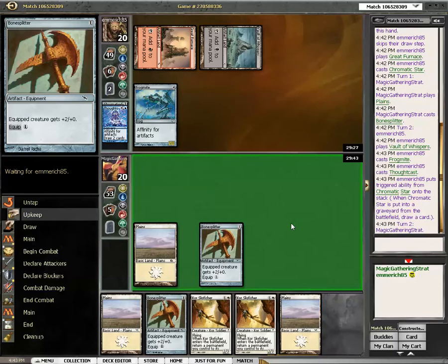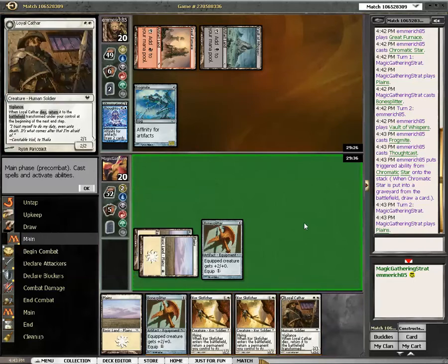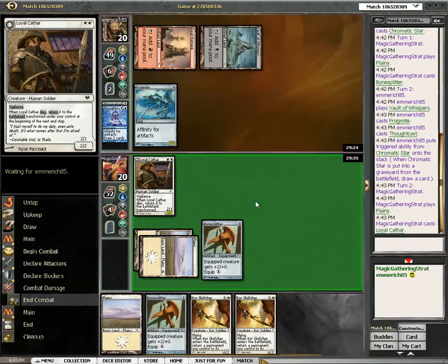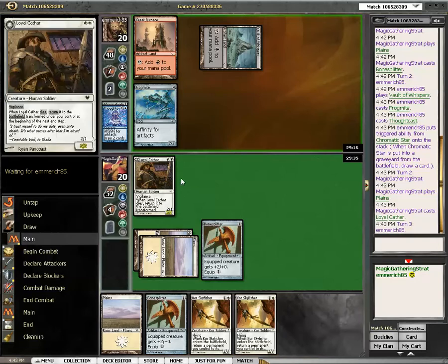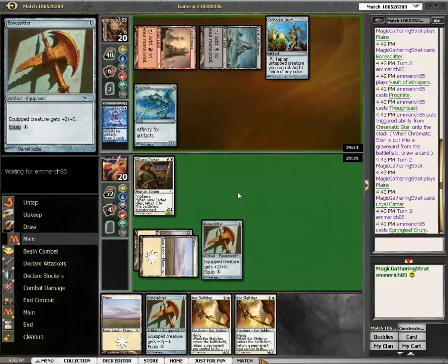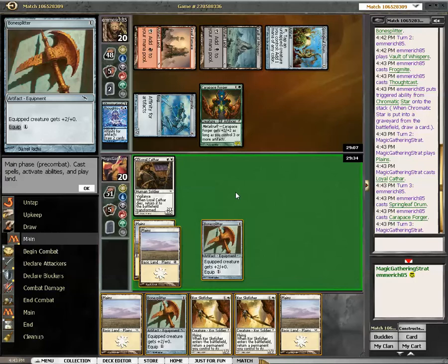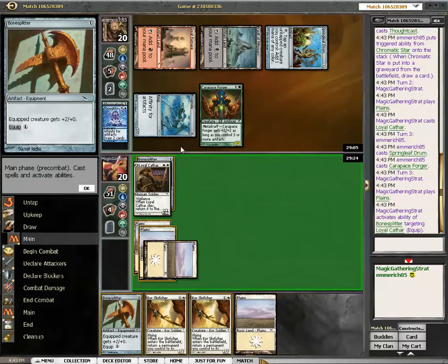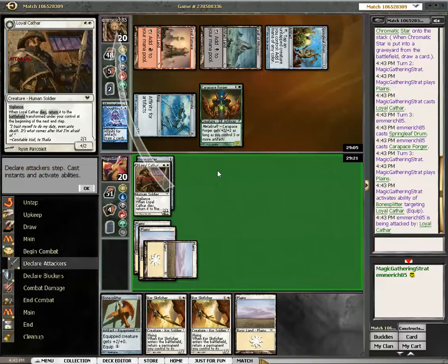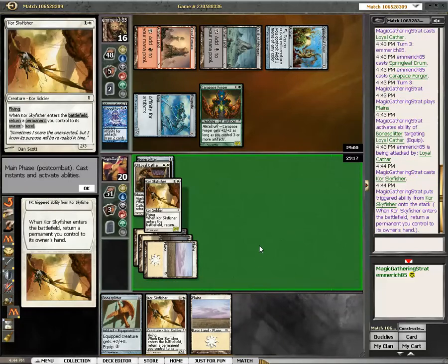My plan here is to cast the Skyfisher. Okay, new plan — my plan now is to cast the Loyal Cathar, so I can keep that Frogmite in check. And the best thing would be if he actually attacked, so I can Skyfisher the Undead Cathar. He'll probably not do that, as he has that thing. But now Bonesplitter is showing itself from its best side, and I will be able to equip and then force a trade here that he doesn't want. Now all my crap creatures can trade with his powerful creatures — which is the power of Bonesplitter.